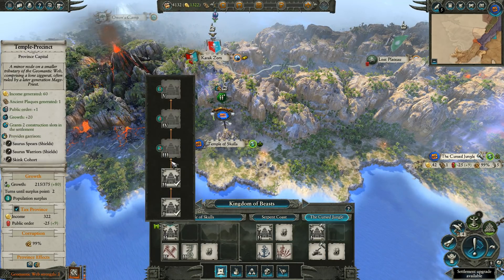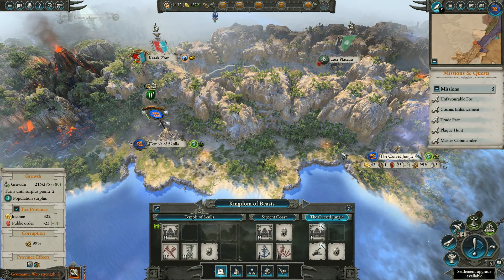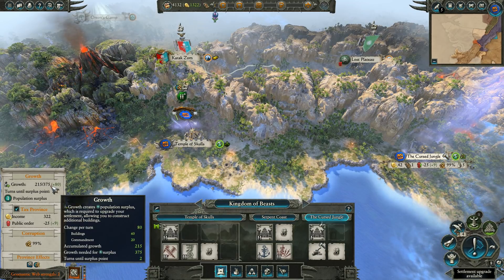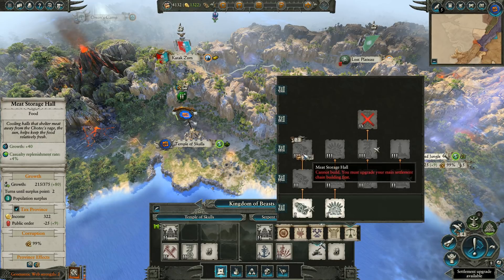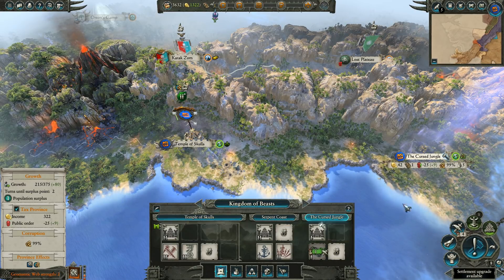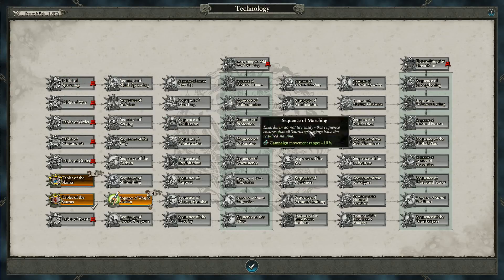We can upgrade the main settlement - the provincial capital. We need 2 population surplus. Oh yeah, that's the holy ziggurat - we actually have a mission to build that. So we need more population basically. We could speed that up with plus 20 growth and plus 2% casualty replenishment rate - that would be useful. And it unlocks the Tablet of Spawning technology. Let's go for it.